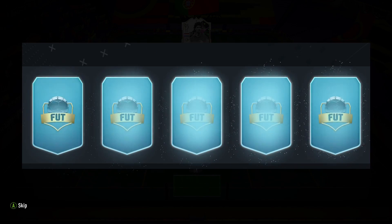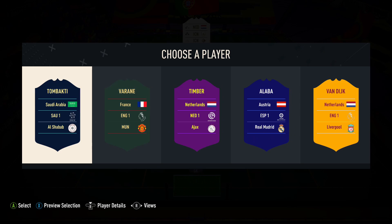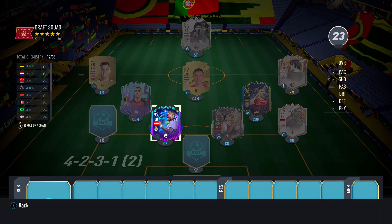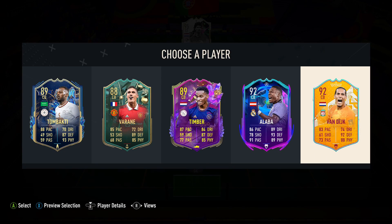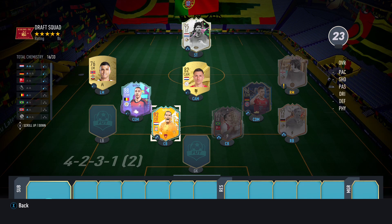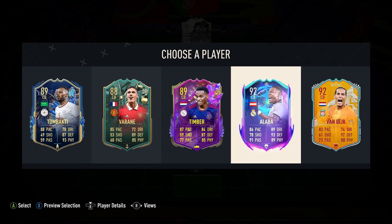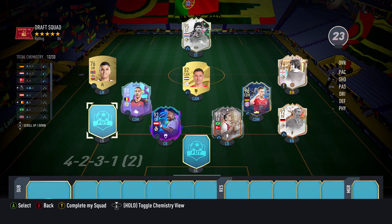Second center back, hopefully Bundesliga. I'm thinking maybe Alaba. Or should I take Van Dijk? It's tough because Van Dijk will help with the chem, obviously, but there are better cards of Van Dijk we could potentially get. I think I might just go for Alaba and hope that we get Van Dijk's better cards in the future.